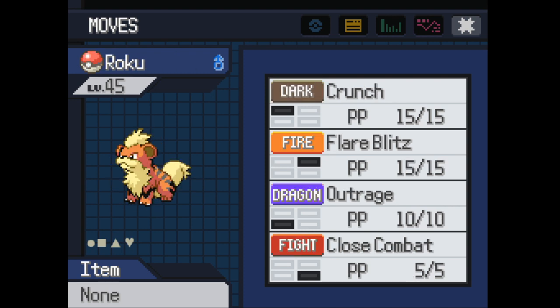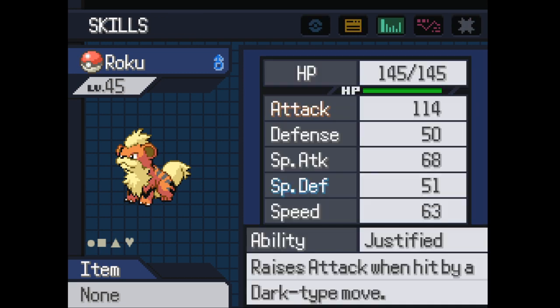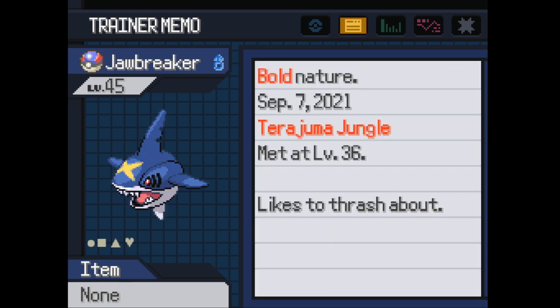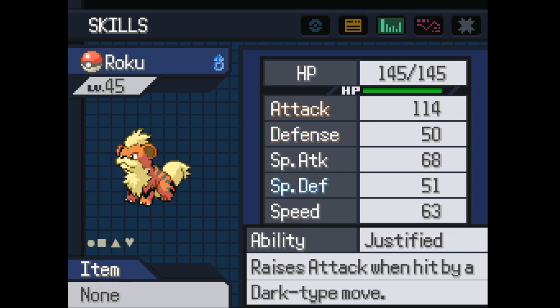Last but not least, we have Roku the Growlithe — naughty nature. I will change that at some point. I went for a more bulky offensive build. I could have gone for a defensive or specially defensive one, or a speed investment one, but the IVs in speed just weren't worth it to me. It took me forever to get a decent IV Growlithe, so when I saw that one I was just done — not looking again.